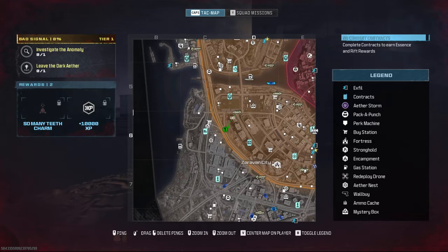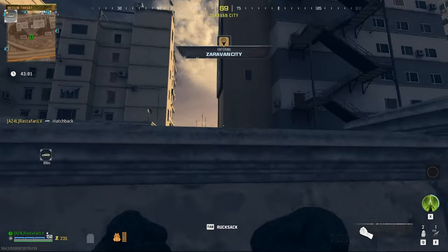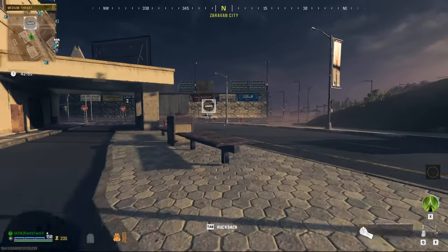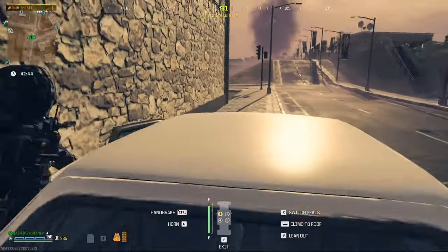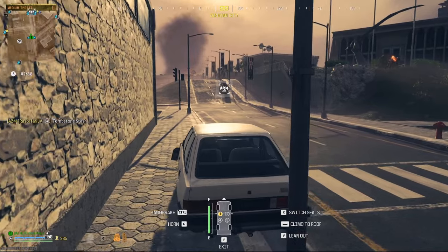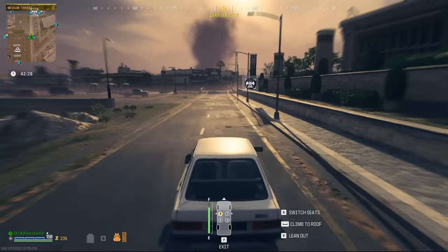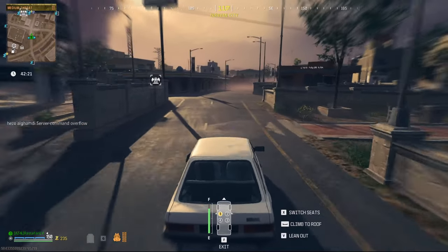Man, where did the car go? I don't like when you hop in the game and it slows things down, messes with contracts, and removes your marker. Let's hop in the car and go to the tombstone location. What do you think guys — this is the fastest car in the game, but the durability is not really good.